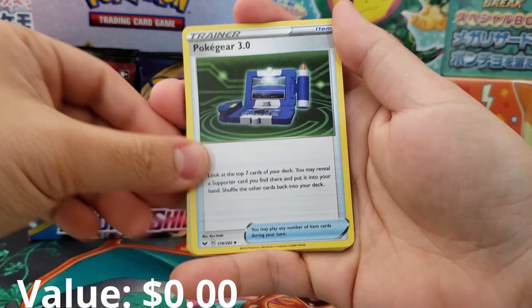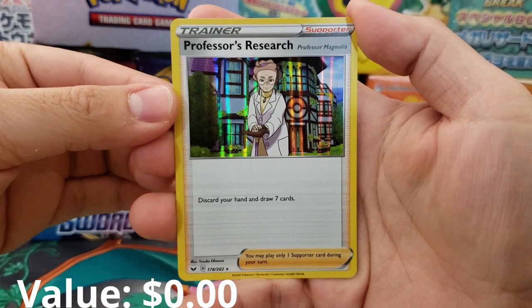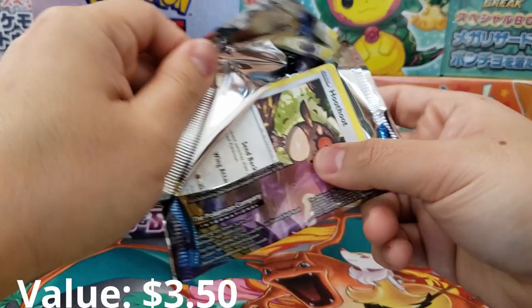Poké Gear 3.0 — pretty decent card. Aurora Energy, Feral Thorn, Ghastly, Rookidee. All these cards are worth a little bit of something. But what we're really looking for is — boom — first solid decent pull: Professor's Research Holographic Rare! This card you need four of in pretty much every deck and it's a holographic rare, making it very much in demand. Professor's Research is going to be an expensive card for quite a while.